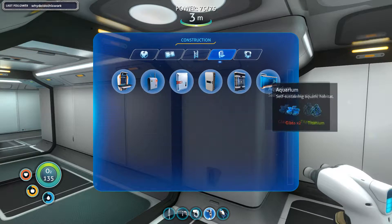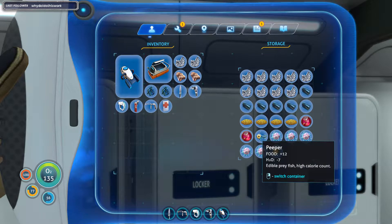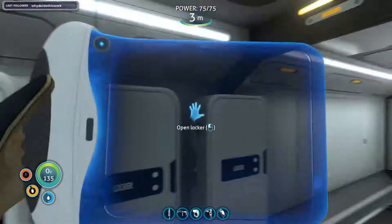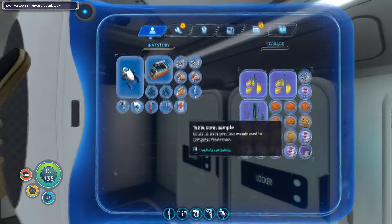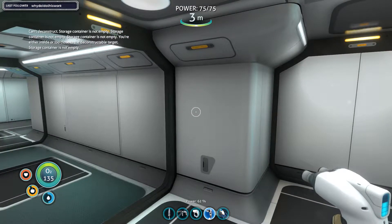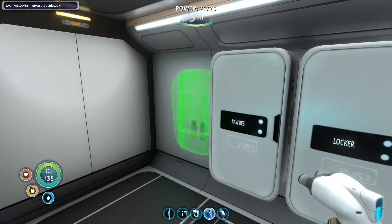Golden table — borrow. I had some gold. I do have some. Well, easy — the fabricator will go right here.